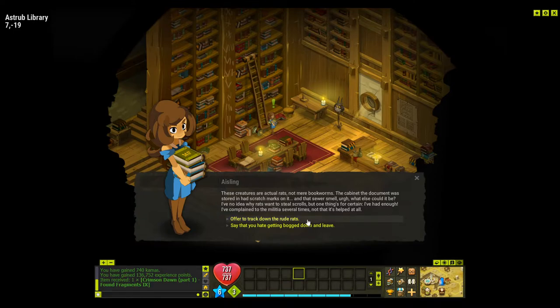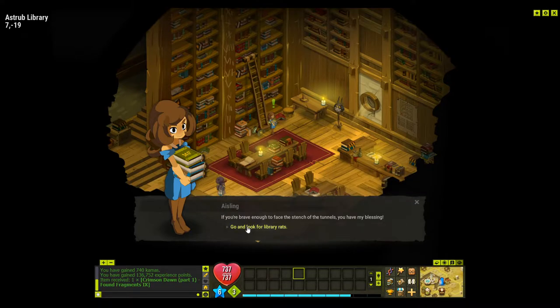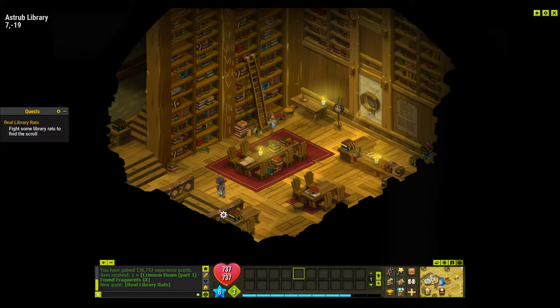So this one is called Real Library Rats. You would have had to complete the previous one, which is Quick Recovery — if you haven't seen that, it's on my channel. Once we've completed that, we can talk to Ailing, we offer to track down the rats. Go look for the Library Rats. There's actually a lot of fighting in this, quite different than the other ones which only have a little bit of fighting.